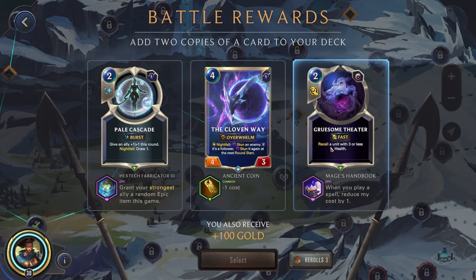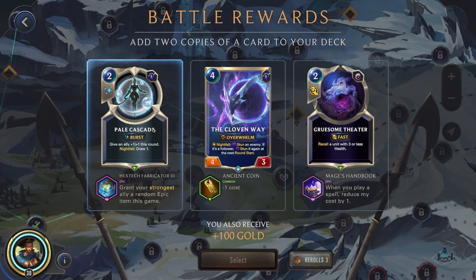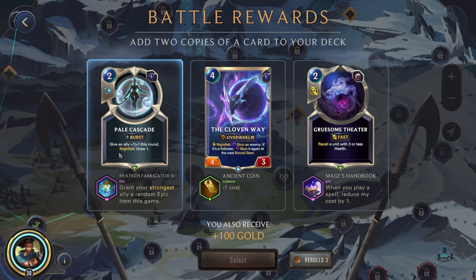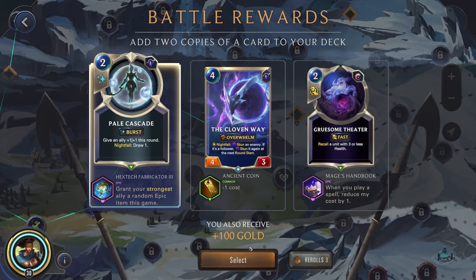So far so good. Recall unit with 3 or less health — that's not going to happen very often. I do like that Pale Cascade: 3 cost, Nightfall, stun an enemy; if it's a follower, stun it again at next round start — that is a good effect. I think I'll just go for the Pale Cascade. Hextech Fabricator rank 3 and an extra draw — I think this will be better, but both these are really good.